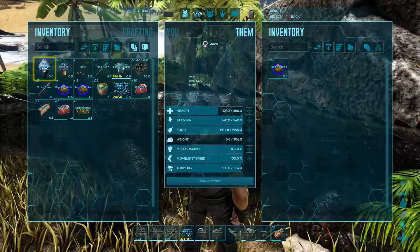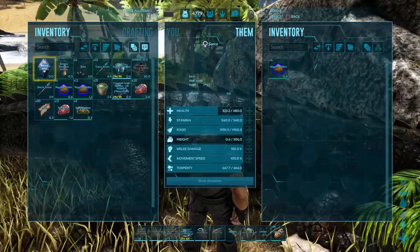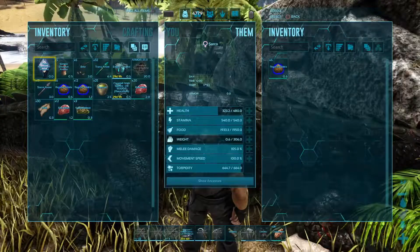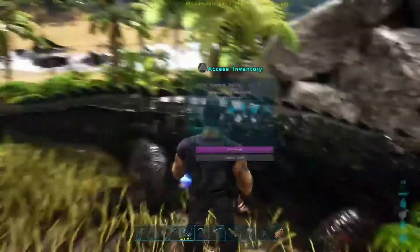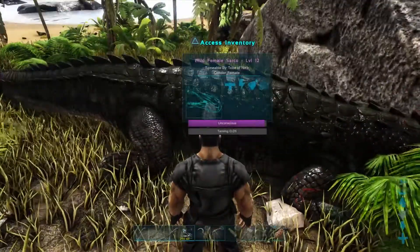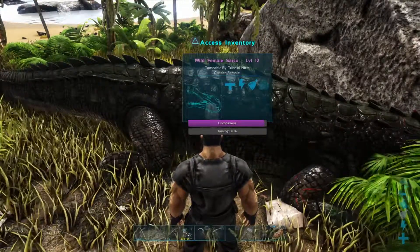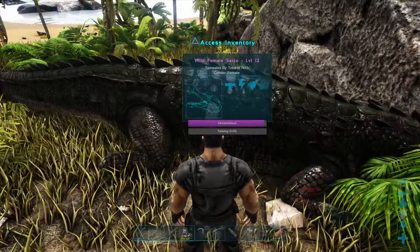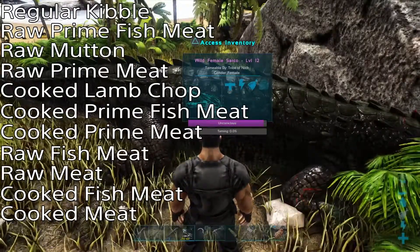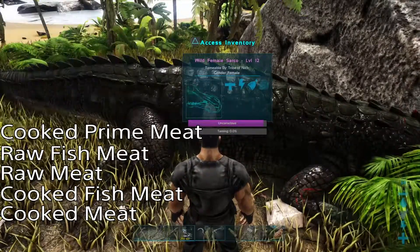Quick look at the stats: we've got 480 health — it's not great but it's only a lower level. We've got 540 stamina, and a weight of 306, which is probably as low as you're going to get because these guys usually have a good carry weight. It had 105 melee and 100 movement speed. As for taming food, you can use any of the meats — these guys prefer fish over regular raw meat. I'll put a list on screen of the most to least efficient.